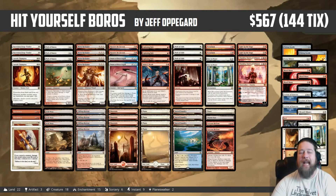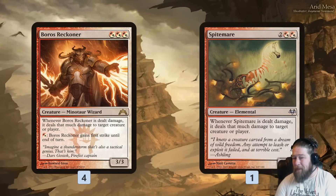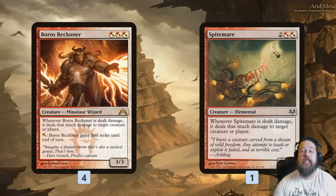Step one of this deck is creatures that like to be dealt damage. We kick things off with Boros Reckoner, and then Bad Boros Reckoner — probably better known as Spite Mare — essentially Boros Reckoner with one more mana and fewer abilities. The big deal here isn't that these are three-power creatures; it's that whenever these creatures are dealt damage, we get to deal that much damage to something else.